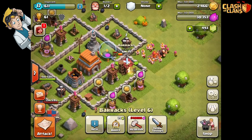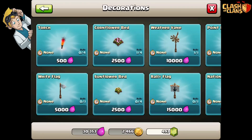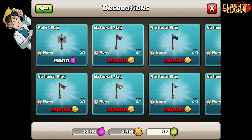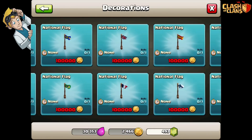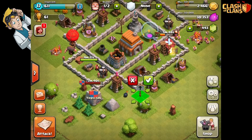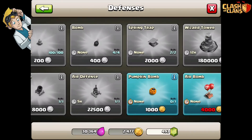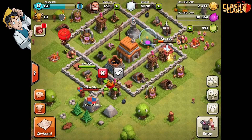Should we attack somewhere else? Can we buy a bomber? We've made some gold - what can we afford? Let's look at the decorations - this all costs elixir. National flags, they're all quite expensive. I wonder what a point flag does - nothing. What about defences? There's pumpkin bombs - this must be a Halloween thing. Let's put down a pumpkin bomb, shall we?